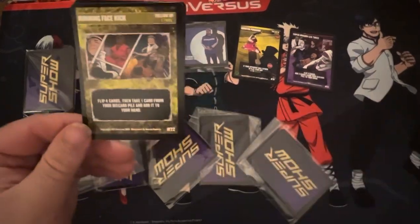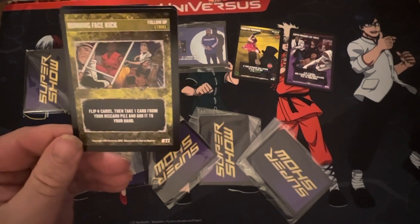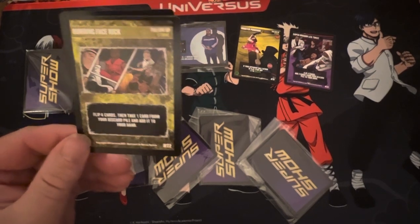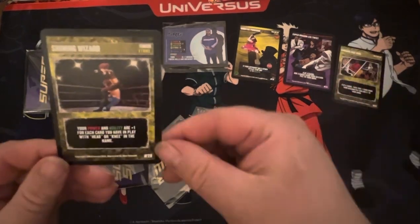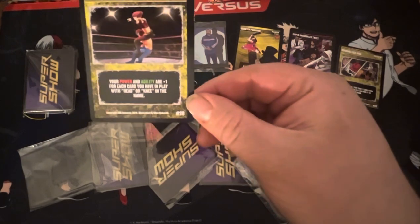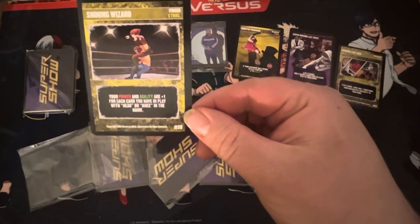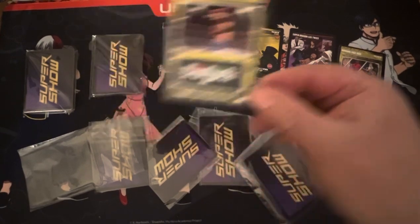The Running Face Kick, number 22, Follow-Up Strike. Flip four, then take one card from discard pile to your hand. Not bad. And the Shining Wizard, number 28, Finish Strike. Your power and agility are plus one for each card you have in play with Head or Knee in the name. Seems real good.